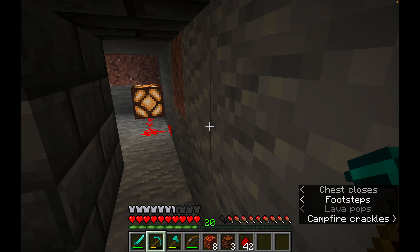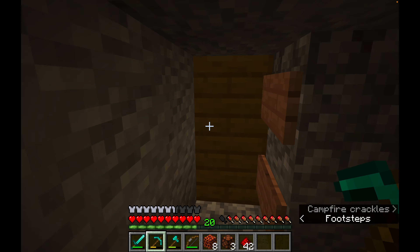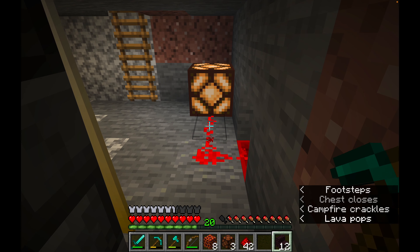Our little enchantment room is all done and dusted, with our nice little secret area with the loom. I need to put more steps up there — I built some nether brick stairs. Let's use those — lovely.